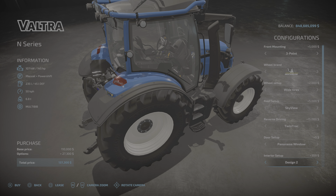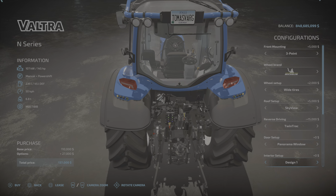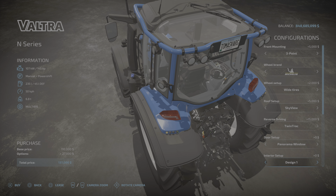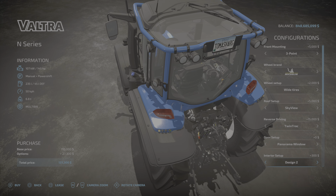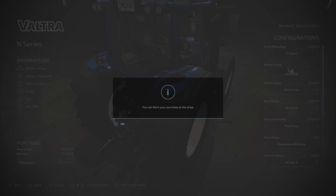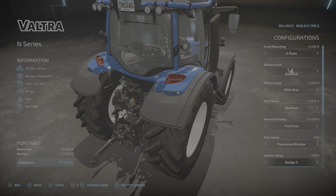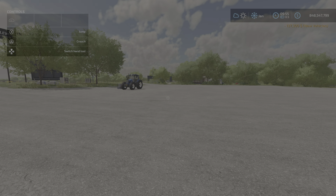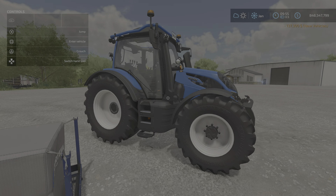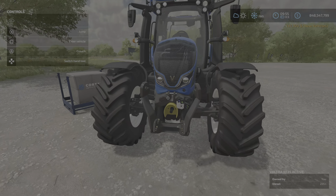We also have narrow tires, rear twin wheels, twin wheels all around, and back to standard. I'm going to pick the wide tires. For the roof setup, you can change the roof to a panorama sky view window — I like that, so I'm going to pick that.